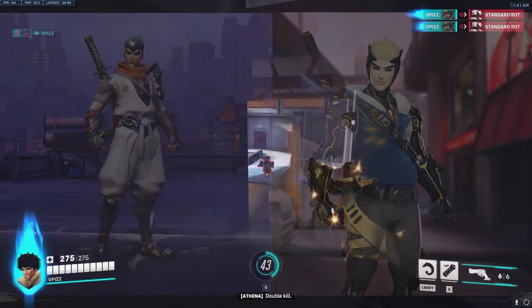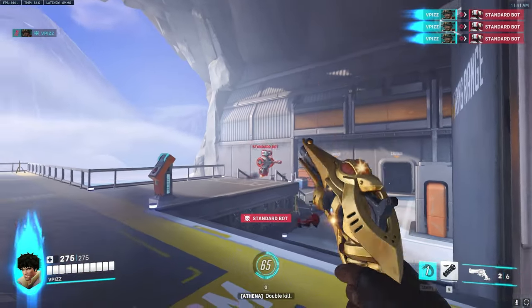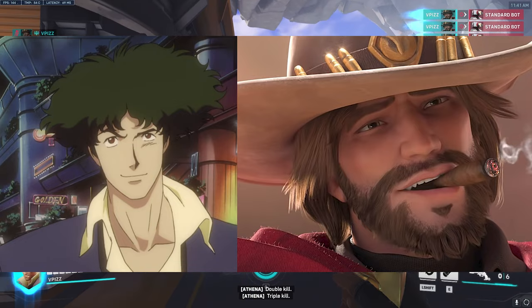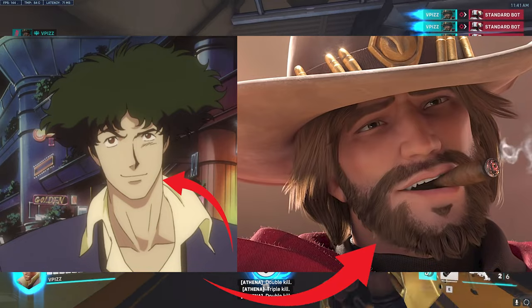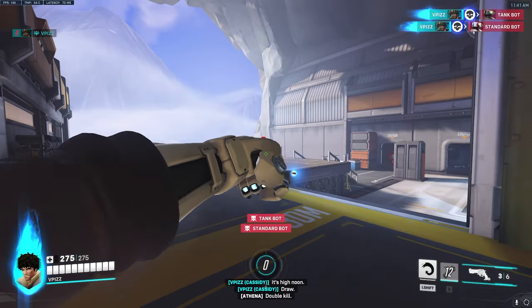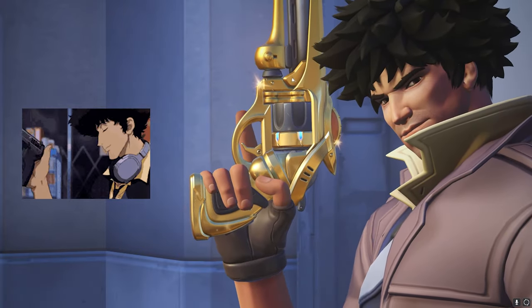Besides the LucioFall one, because they can just give all the characters K-pop skins, doing the One Punch Man and Cowboy Bebop collabs is trickier. Spike's face in comparison to Cassidy's is kind of weird — Cassidy has a wider face and Spike's is more narrow. I'll just say it's not completely bad. I think the gun honestly looks pretty cool, and everyone else matches really well, especially Mauga as Jet — that's really dope.